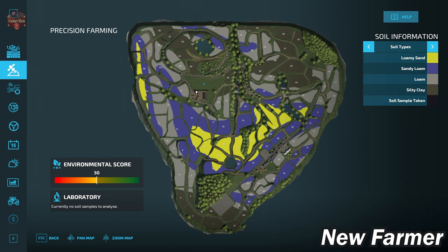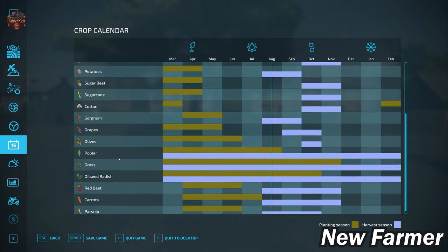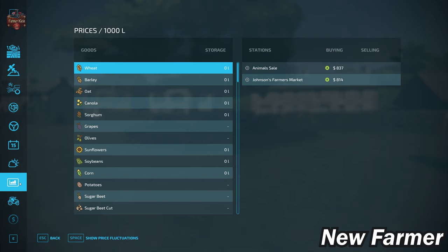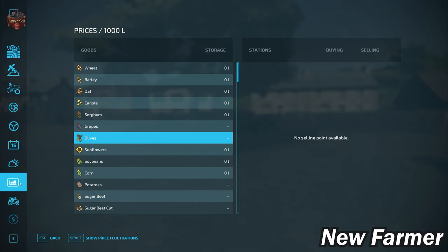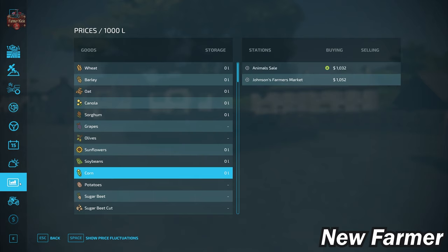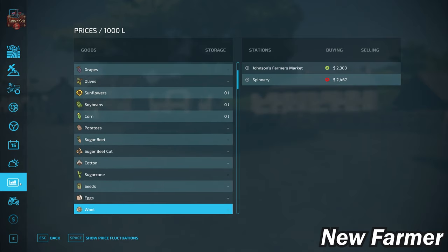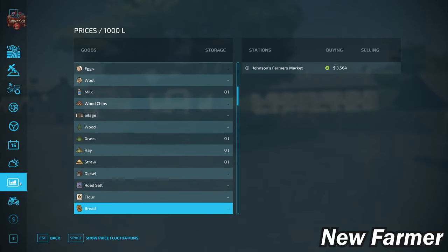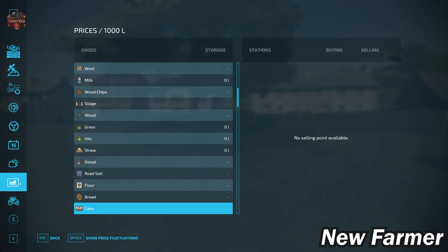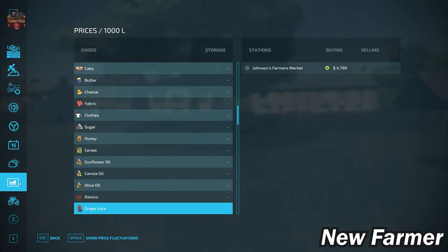Looking at the crop counter included with this map and our prices, there are some shortcomings. This map does not have the ability to sell olives, nor certain productions. We can sell eggs, milk, silage, hay, straw, and grass. As for productions, we cannot sell cakes, fabric, clothing, cereal, or chocolate.